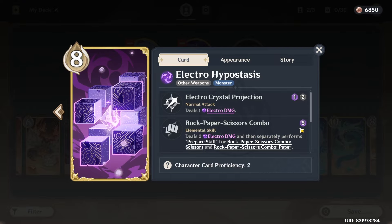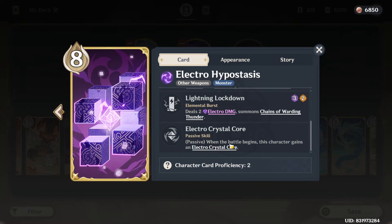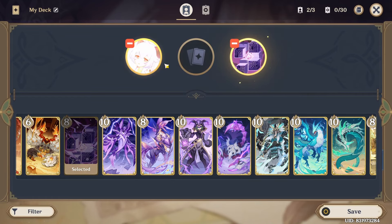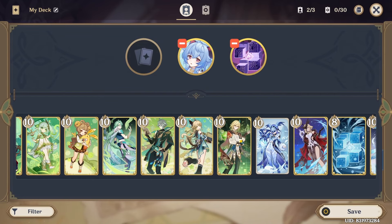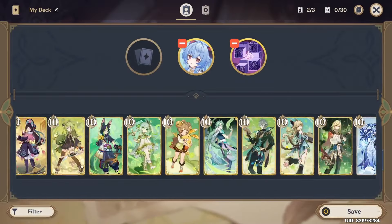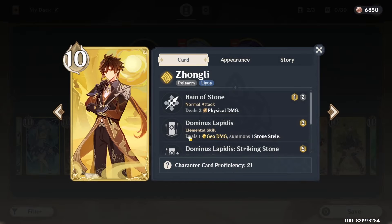The Hypostasis also comes with a revive, which will be really useful for us. And lastly, for our third character, if I was a casual I would just put in the Oceanid or Zhongli, because both of them have skills which cost five dice.